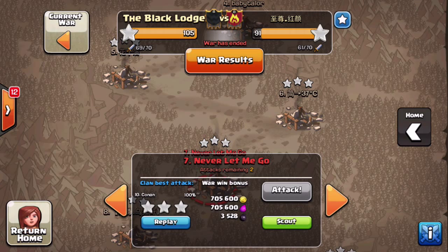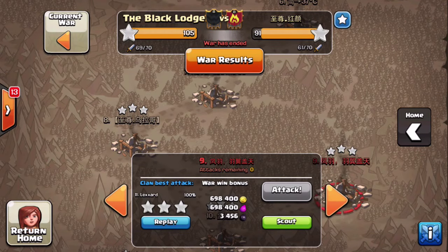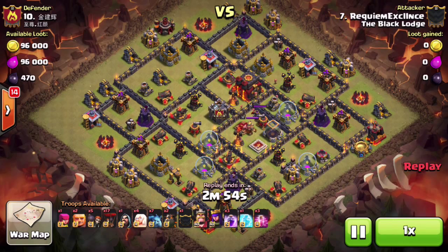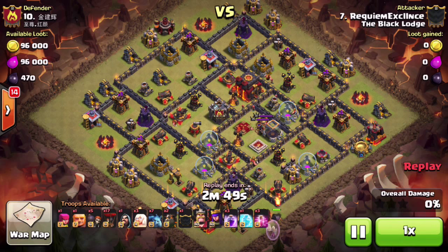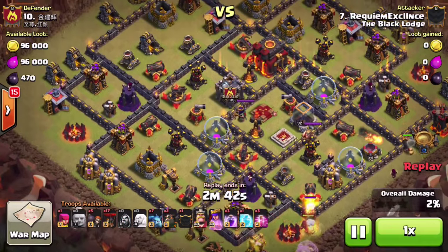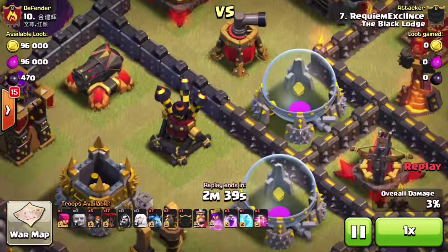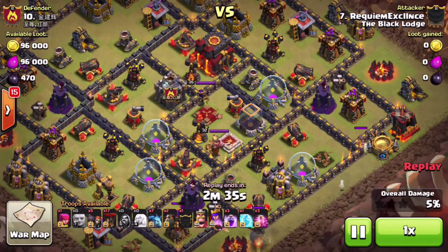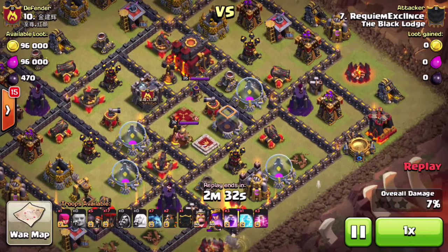Now let's check out another attack — let's find an air raid. Watch this air raid by Wrecks, and the Wrecks is going to wreck this base — sorry for that, but I had to do it. This is another base with two exposed air defenses, so this is definitely a bit of an older design, and it's not very weak to lightning, it doesn't look like.